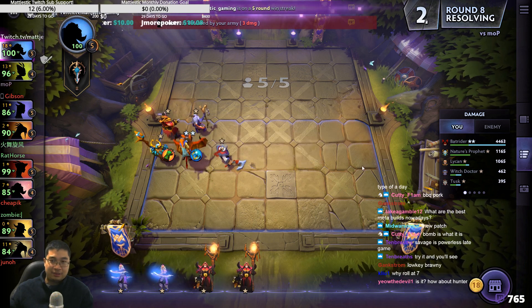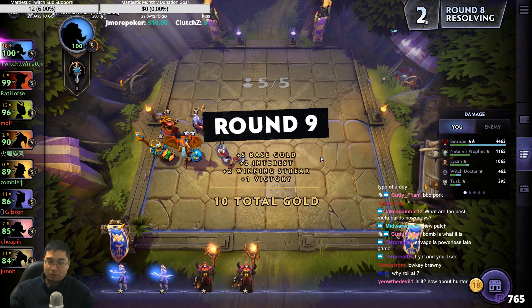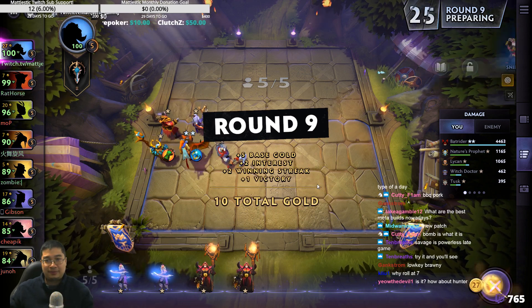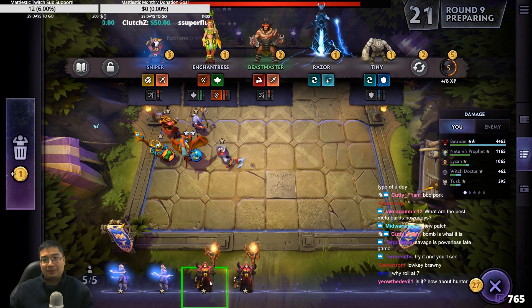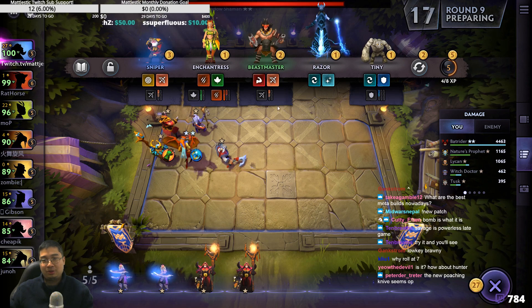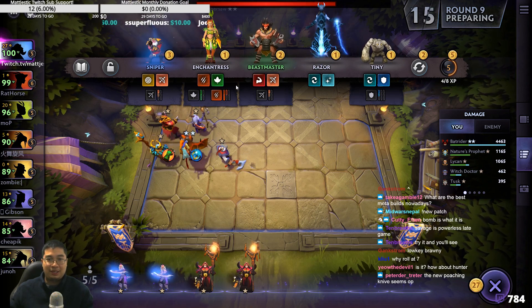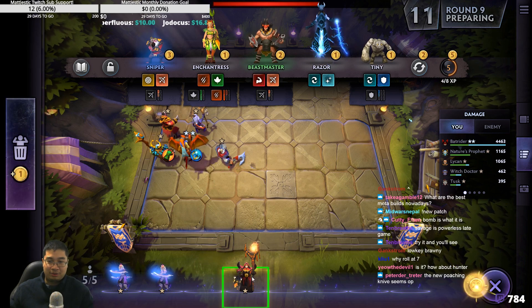Hunters aren't bad. Why roll at 7? Because that gives us the most alliance and most balance. 6 is too low, 7 is okay. Nothing great. I can add in the Warlocks though. What else can I add? Sniper is okay. Now that was just chill — we save up.